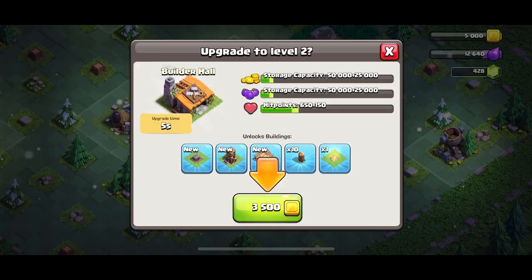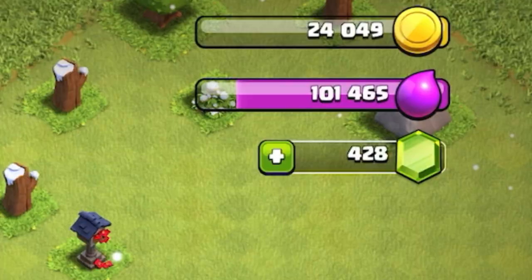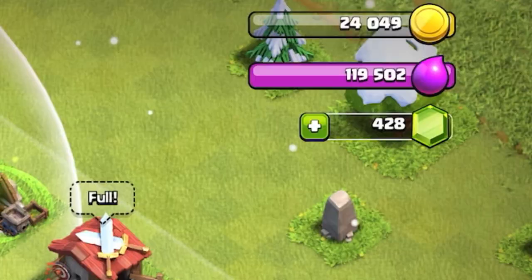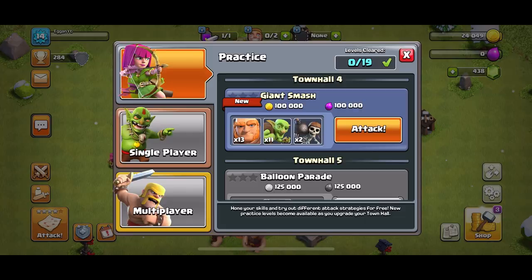I'm gonna do Builder Barracks first. What else should we upgrade? We should probably upgrade our barracks but it costs way too much... wait, there we go. Now we can upgrade our barracks because we want the balloon — the most OP troop in this entire arena. Oh yes, so many resources!